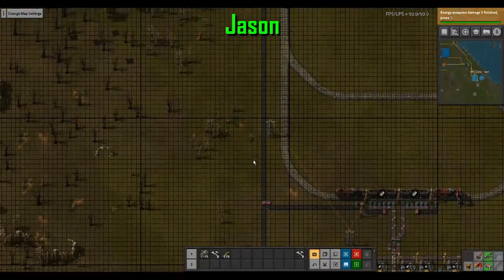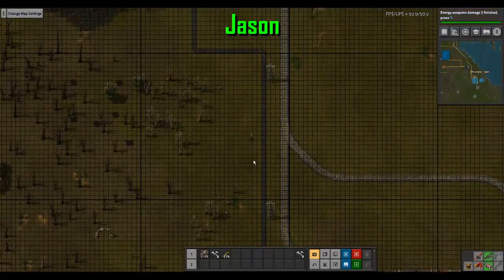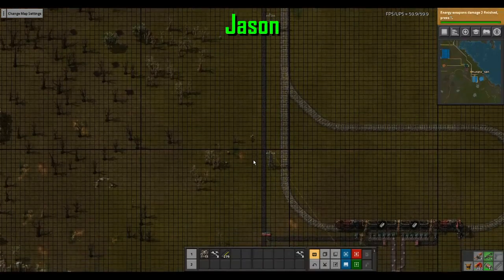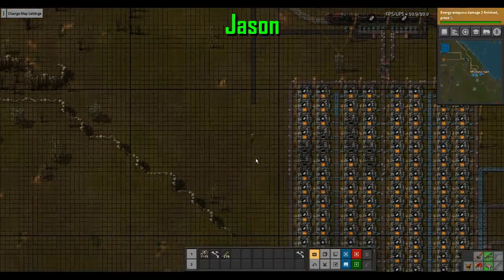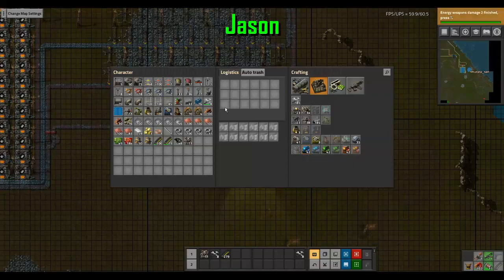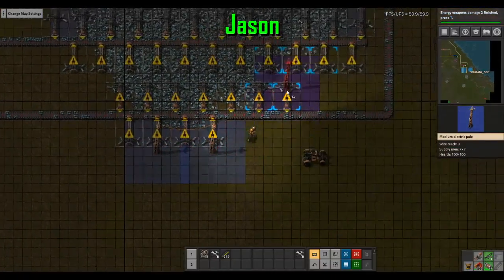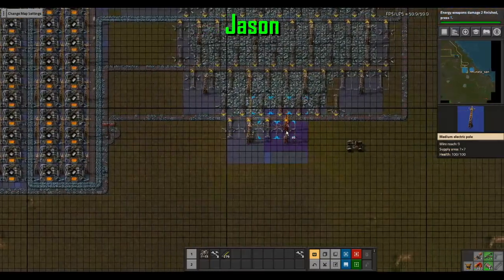Purple science is going, more steel production is going. I'd better take my car back. My steel production is way out in the middle of nowhere. It also helps if this place has power — little bit yeah. Now you're playing with power!